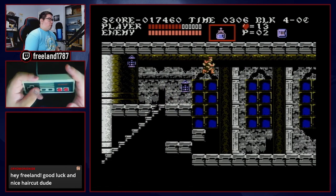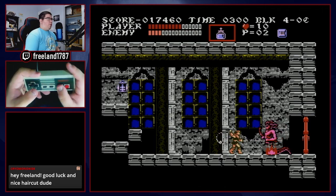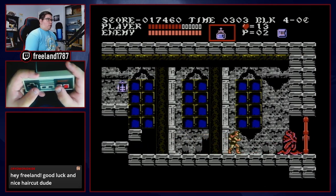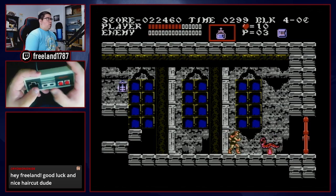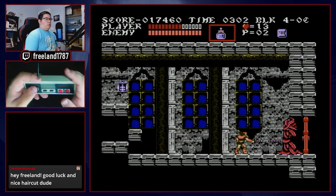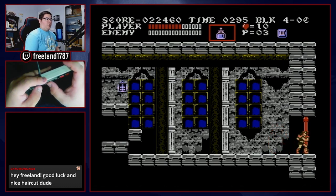Now we're at Medusa. I do a 5-whip buffer, then overlay the holy water. My setup spot is right here. Medusa is not a very challenging boss with triple shot holy water in any game. As long as you overlay the holy water in the hitbox cleanly, you're good to go — Medusa doesn't put up much of a fight at all.